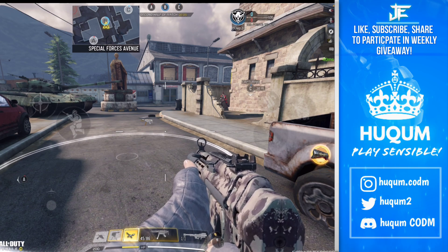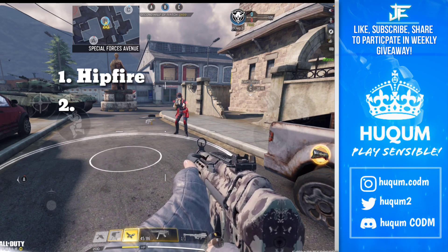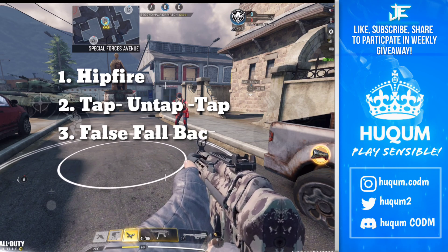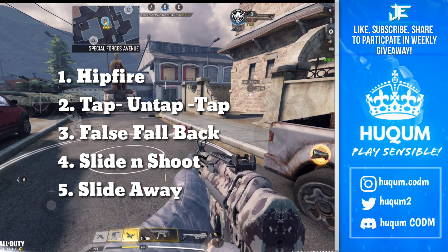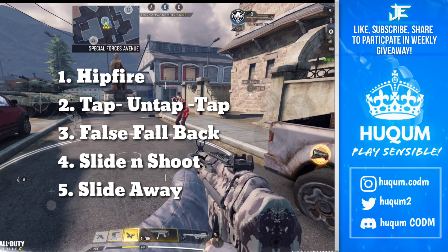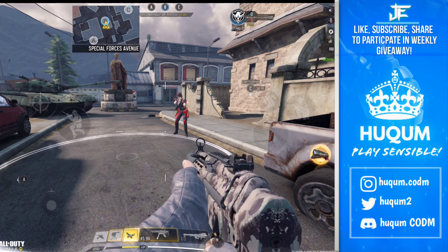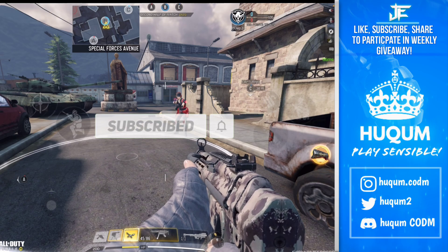Just putting on screen all the tips we talked about: number one, hip fire is king; number two, tap untap tap; number three, false fallback — show yourself to the enemy, pretend to fall back, then come back again; number four, slide and shoot — puts you in an aim-bot kind of scenario, your aim sticks onto the enemy; number five and last, slide away — if you are too close or inside the enemy, slide away for a better angle. That is all for today's tips guys, thank you so much devil bro, please like and subscribe, see you in the next one, bye bye!